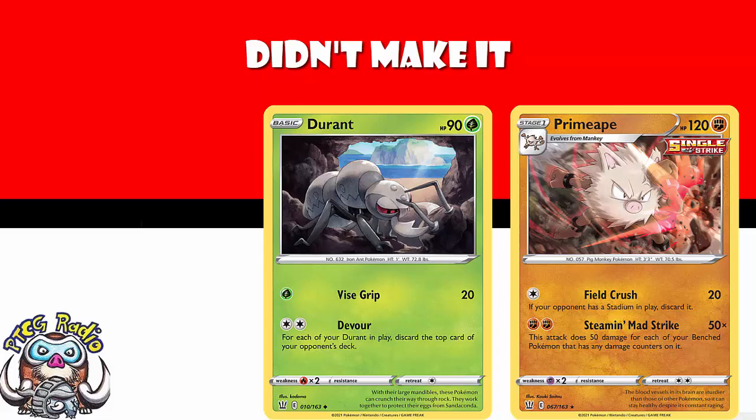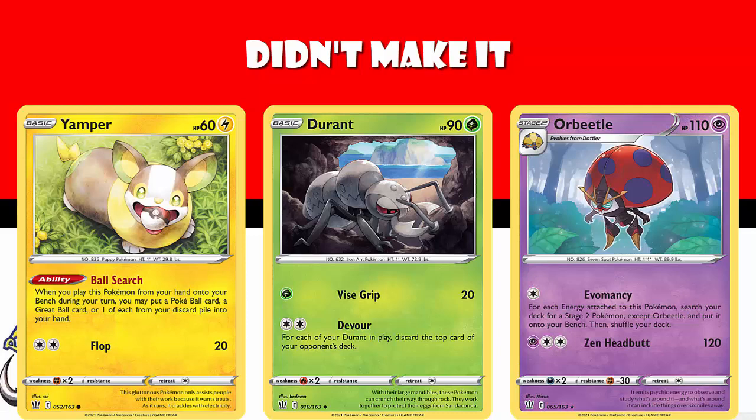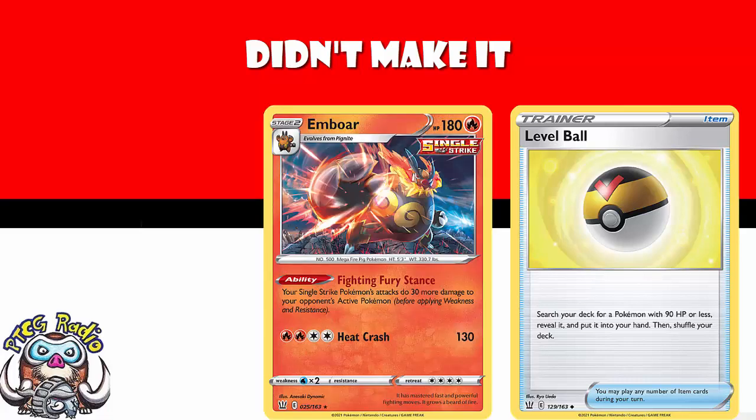That really cool Yamper that can be played to grab a Pokeball — the Great Ball backed me a discard — wanted to put that on there, could not find the room. The Orbeetle that lets you spam stage twos, I really want to be wrong about this one. None of these made the list. The only card I deliberately left off was Level Ball, because it is a reprint at the end of the day. Level Ball will probably end up being, if not the best, very close to the best card from the set — it lets you grab a Pokemon with 90 HP or less. But I don't think it deserves to be on the list because it's a reprint that didn't go away that long ago. Also, Embo — I really wanted to put Embo on the list, but it didn't make the list, and I'm sorry.